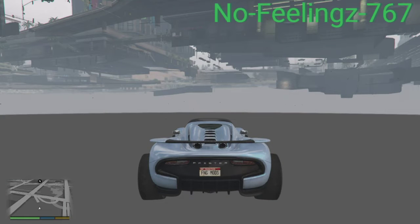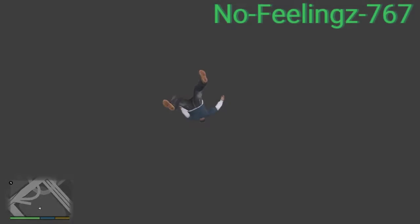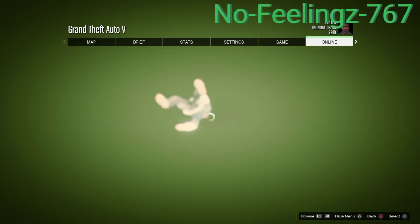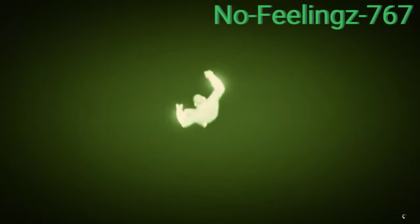Hey, what's up guys. I'm going to be showing you today how to do the orbital spam glitch using the frozen money save. All you need to do is open up your pause menu, go into online, go into play GTA Online, and go into invite only session.